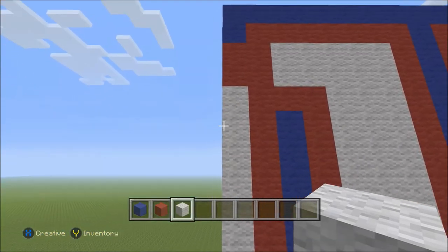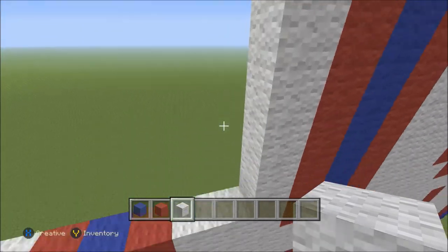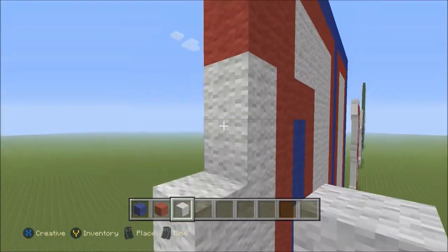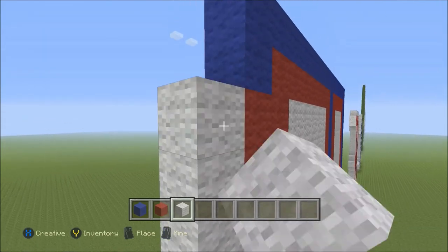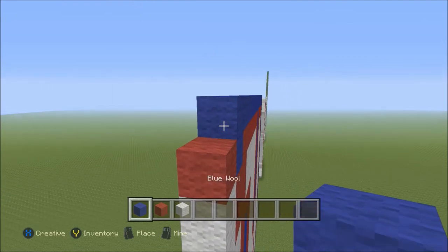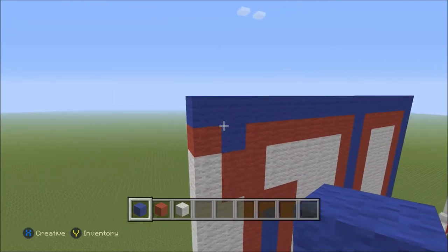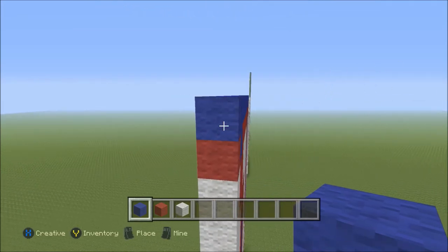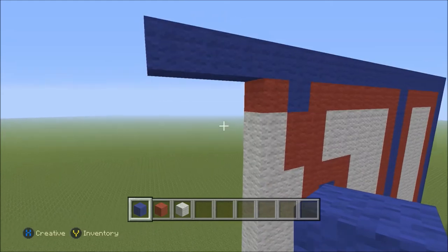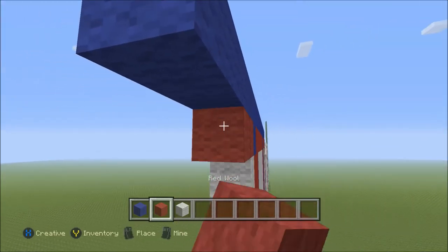Now what we can do is build our white all the way up until we touch that red: one through nine. Followed by one block of red and one block of blue. Now let's go ahead and build across here. We're going to add three blocks of blue: one, two, three. Then switch to our red and add three blocks of red: one, two, three. And we will build one column of white all the way down.